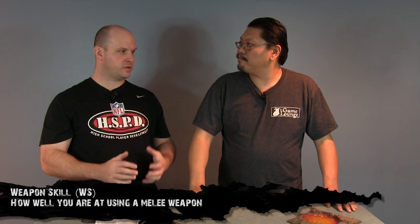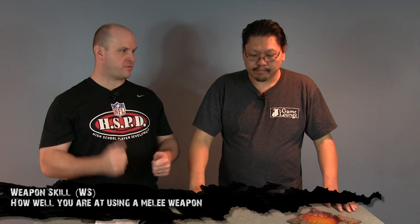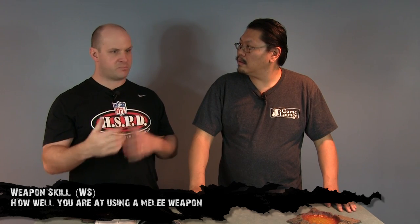The first stat is Weapon Skill. Weapon Skill is basically your melee or close combat ability. If you have a sword, knife, axe, or fist — the better your Weapon Skill, the better you are at using that weapon in close combat. If you're a four, it's approximately average; better than four means you're a better fighter.